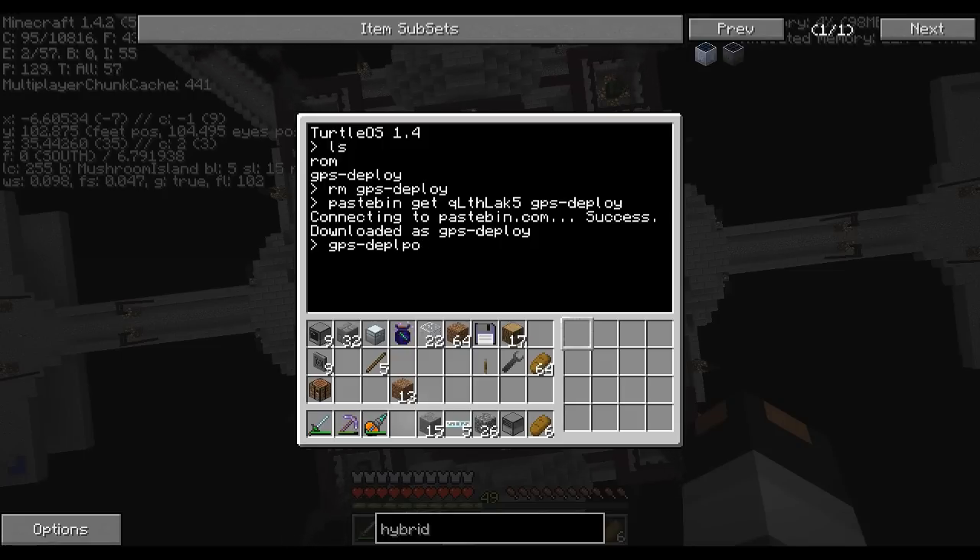So you call the script 'gpsdeploy' and then give it the X, Y, Z coordinates. In this case: negative 7 for X — using the absolute position, not the relative — 102 for Y, and 35 for Z.